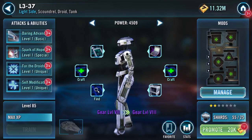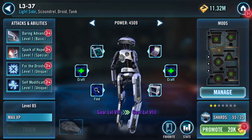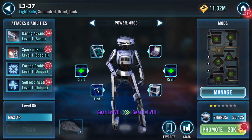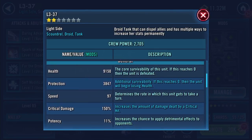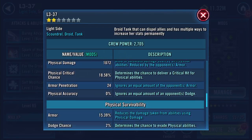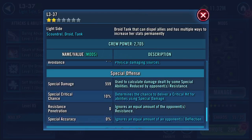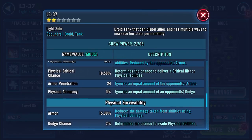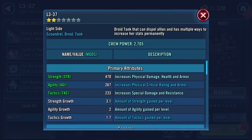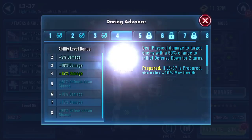That's where we stop. I'll chuck that on, equip that — mark 6 hair dryer. That's a bit early to be introducing that gear level. Craft and slap that one on. I'm not going to be doing anything with her for a while. 97 speed, so she's not as quick as I thought. At gear level 7 she's got 3,847 protection, 9,000 health, 1,172 damage, 559 special damage, 24 armor penetration.